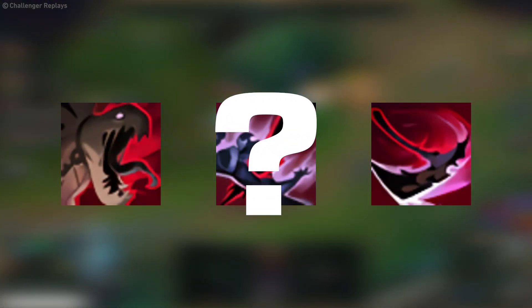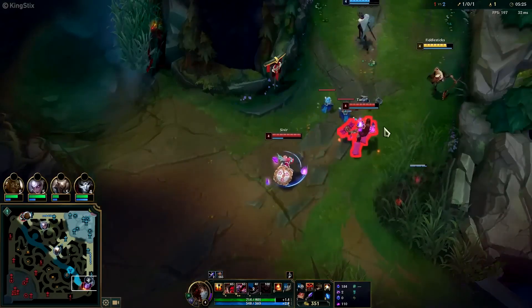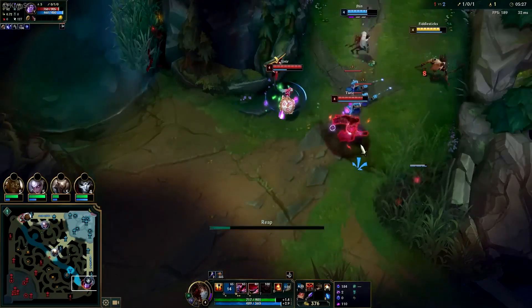So what skill should you be maxing when playing support Fiddlesticks? Q is your best bet. Sure, as a jungler you'd max W first, but as a support you won't need to suck as much. Make sure to use your Q out of vision to proc the fear as much as possible.